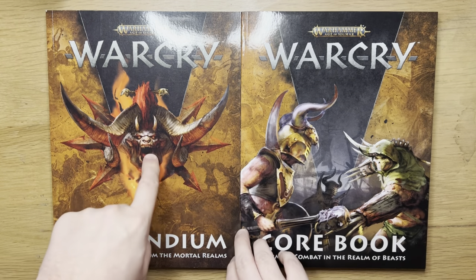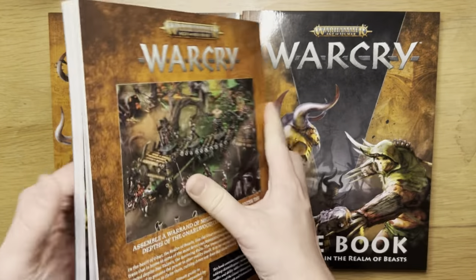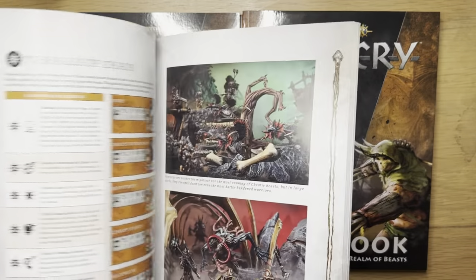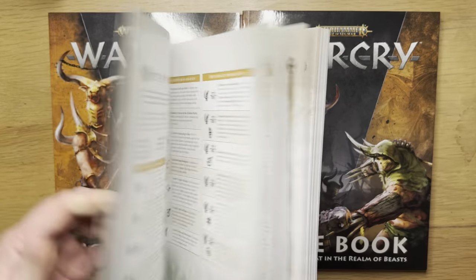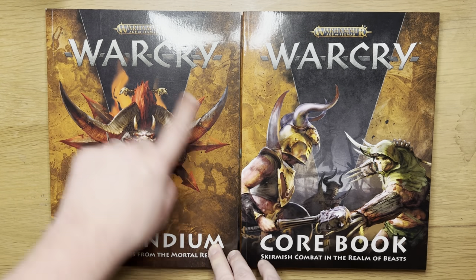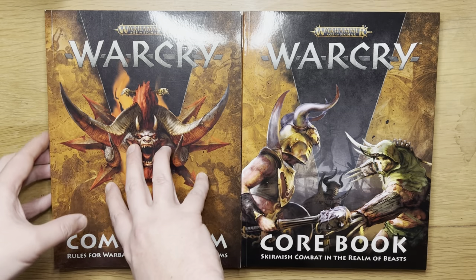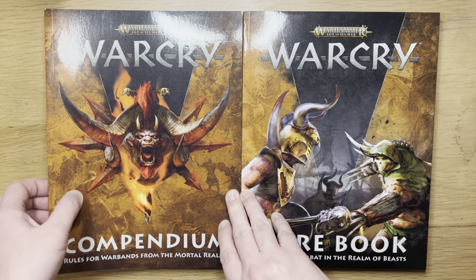The first thing to get out of the way is the compendium. It's a chunky publication with all of the warbands from Age of Sigmar and from the first season of Warcry — all the details, monsters, allies, and that kind of stuff. You do not need it. Everything in this publication is already on the Warhammer Community website for free, and I'll stick a link in the description to those PDFs.